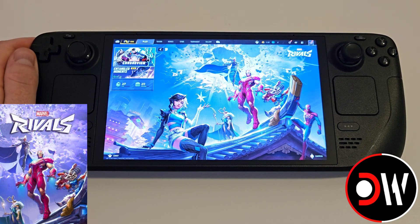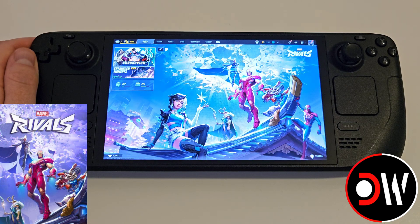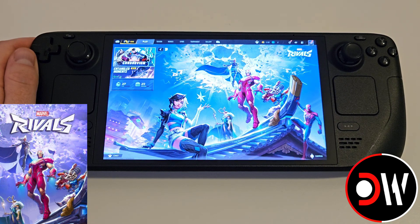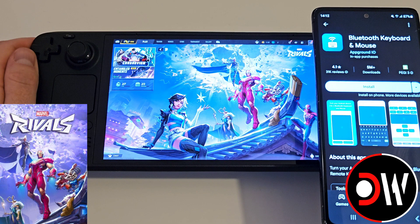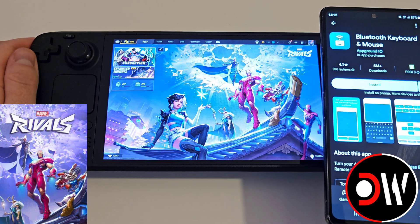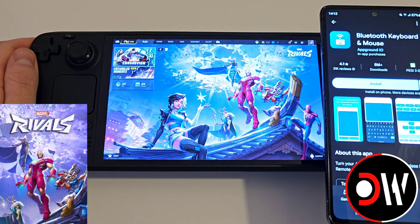Now when you first start the game as a new player and you're asked to enter your name, we can press the Steam and X button to bring up our keyboard. However, if this is not working for you, I do suggest trying a Bluetooth keyboard and mouse with your phone that you can connect to the Steam Deck and enter your name this way.